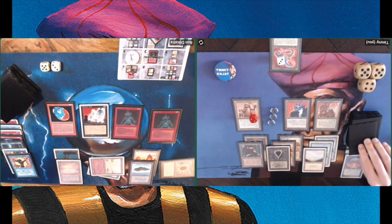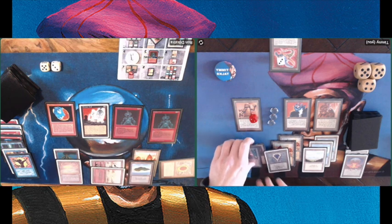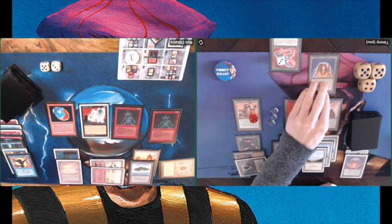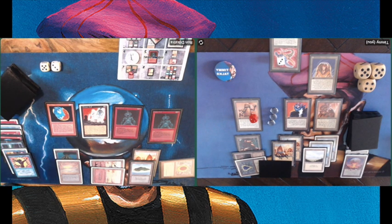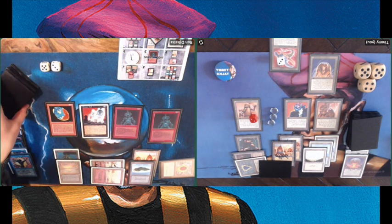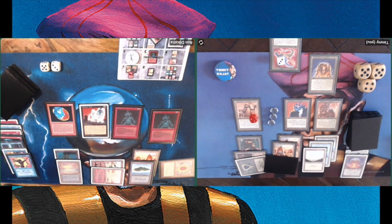There's another land hitting the table, and he's paying four. Tawnos' Coffin! This is very spectacular. What I can do now is use my Triskelion to ping him for two with the two counters on it, then put him in the Coffin. He will come back into play with three more counters, and that's a way to kill Ron without having to attack him. If I play this right, I can do some serious damage here and win this.